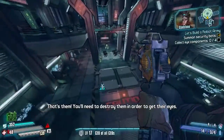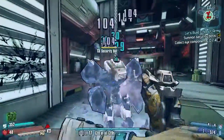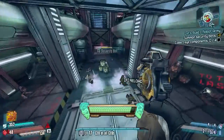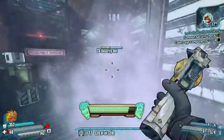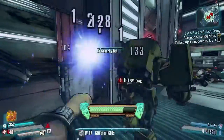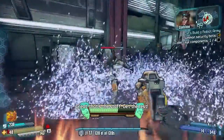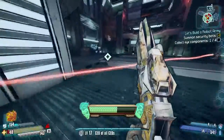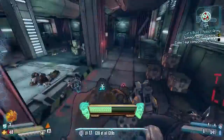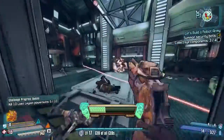You'll need to destroy them in order to get their eyes - easy, down for the camp. Wow, let's get these security bots down so we can get on with the rest of the story. Doppelgangers can do it better than I can. There we go.